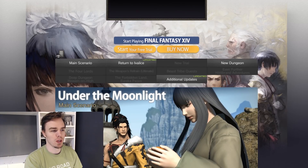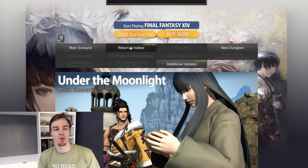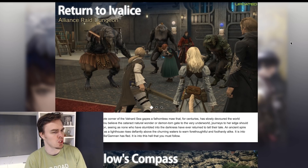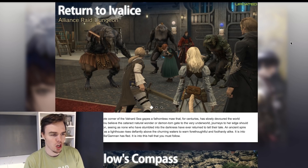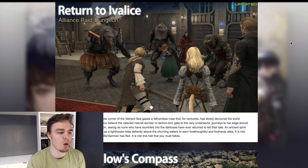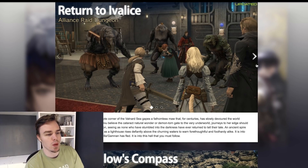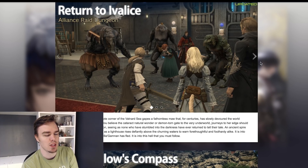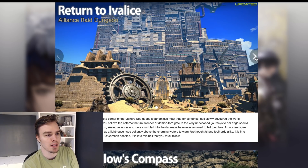As we go through here, we notice that they have updated some tabs. The first tab we're going to click on is Return to Ivalice. The Alliance Raid Dungeon Return to Ivalice — we knew this is what it would be. It's south of Rabanastre in a remote corner of the Vanguard Seagate's Fathomless Maw that for centuries has slowly devoured the world around it. Whether you believe the cataract's a natural wonder or a demon-torn gate to the very underworld, journeys to her edge should be made with the utmost caution, seeing as those who have stumbled into the darkness have never returned to tell their tale. An ancient spire once used by the Dalmasians as a lighthouse raises defiantly above the churning mist waters to warn the forethoughtful and fullhearted alike. It is into this spire that the transformed Ba'Gamnan has fled. It is to this hell that you must follow. So definitely telling us some lore.